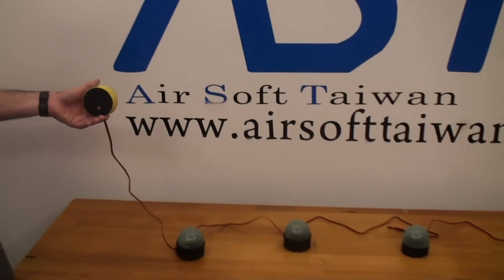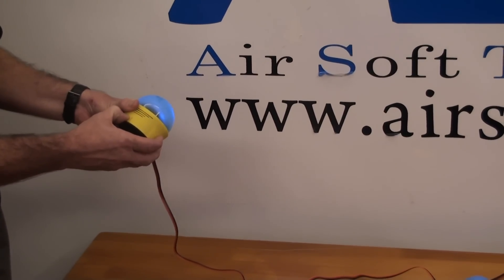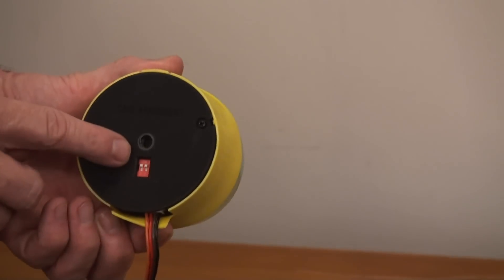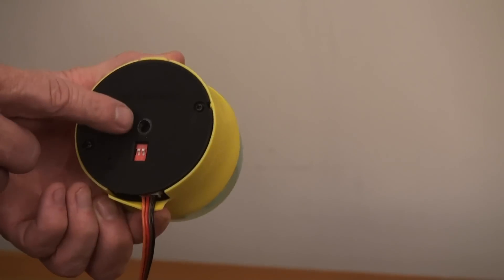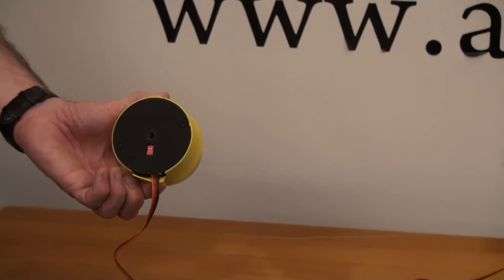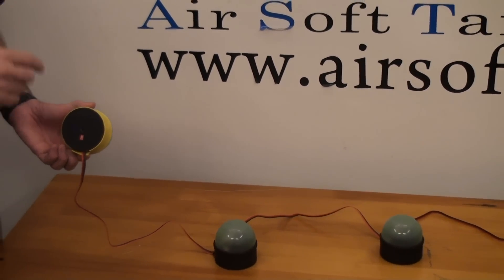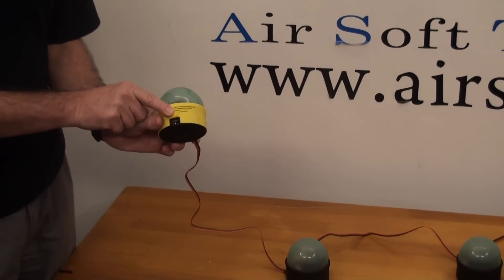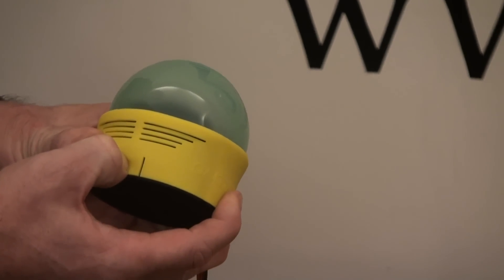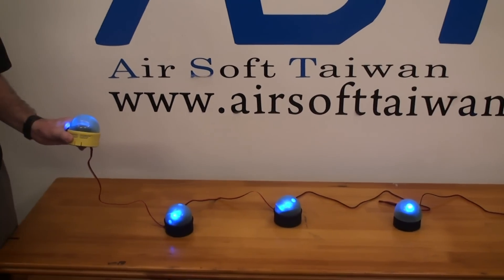To quickly show you a couple of other features, I'm going to turn it off to start at the beginning. On the bottom of all our targets there are settings — switches one and two — giving you four different settings to change the sound for each one. The master does not control the sound for all of them; they all have their own individual sounds. Inside there is the on/off button, which also acts as the selector button. Holding it in will turn it on. Now since I already showed you mode two, we're going to mode three by quickly depressing the on/off button three times.